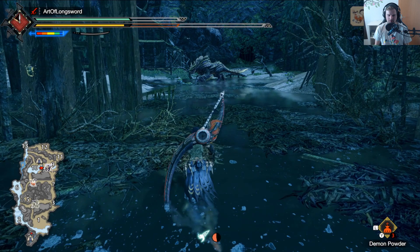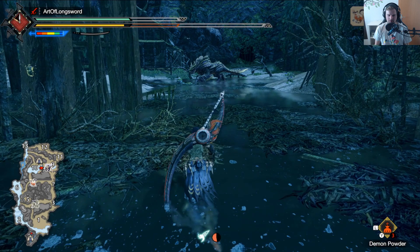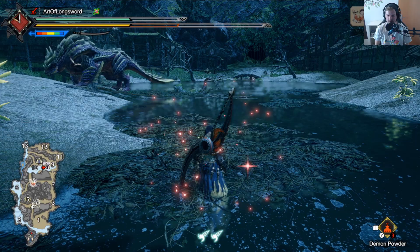I'm going to do a showcase hunt on Magna Malo because I think he's a good training partner. Diablos works great and Tigrix too. I chose Magna Malo because I'm pretty comfortable with it so I can show you guys.